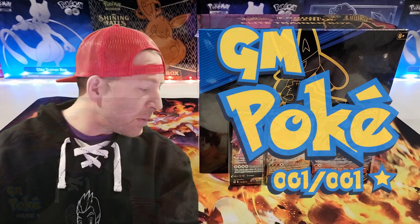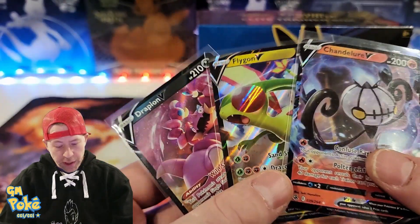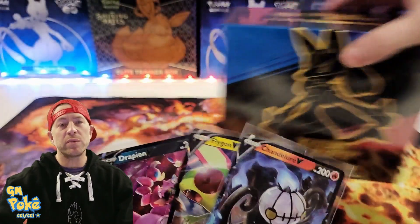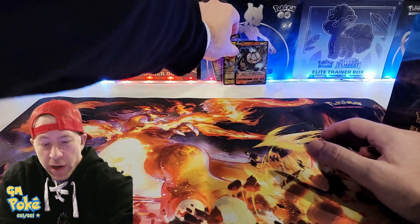Hey guys, GM Poke back here for another opening. Today we're doing Crown Zenith Elite Trainer Box number 54, and we have three giveaways. The three giveaway cards are a Chandelure V, a Flygon V, and a Drapion V.